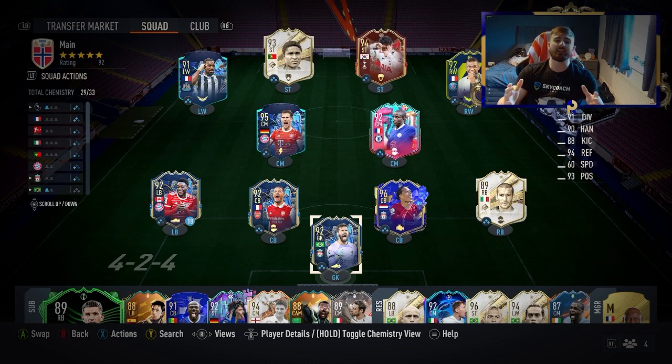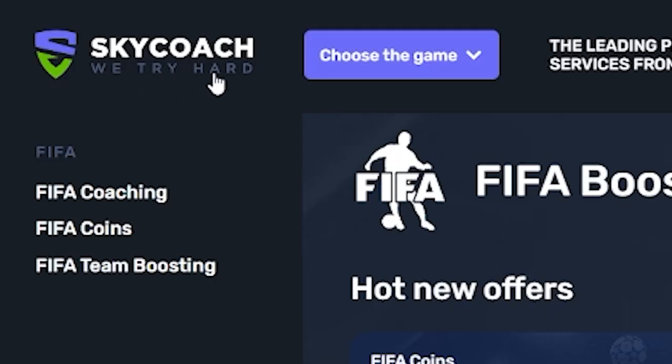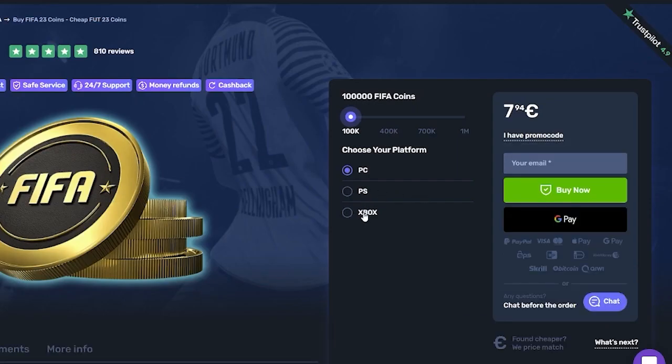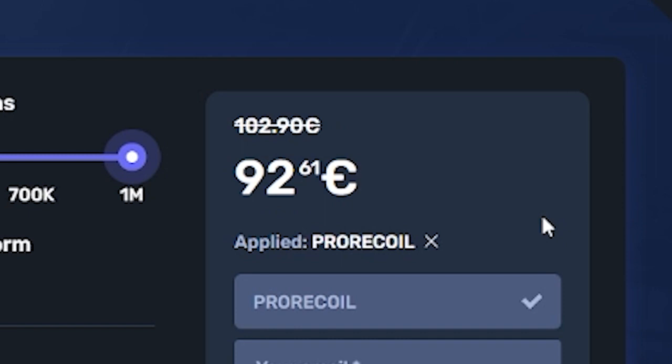If you are looking to get coins in a faster way, head over to skycoach.gg. Not only can they coach you in your weekend league or play your games for you, you can buy any amount of coins you want. All services get 10% off right now with the code PRORECALL. Go check them out — click the link in the description.